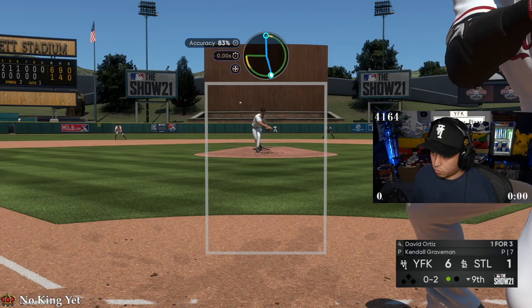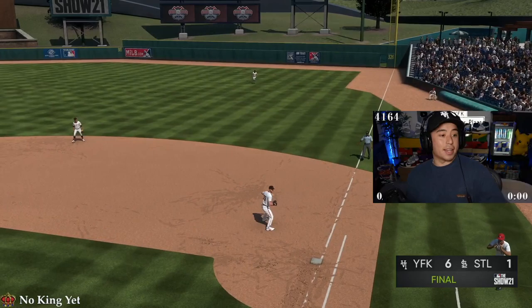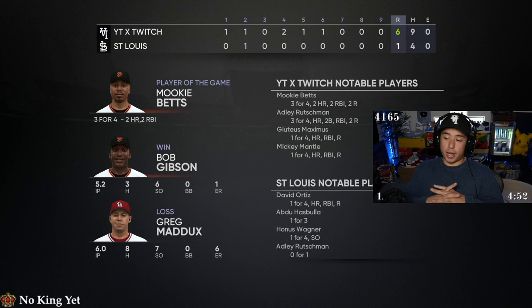Good pitch — oh, Kendall. Just a beautiful inning. What a masterpiece — the pitching was just unbelievable. Mookie with two tanks again, Adley three-for-four with a home run, Gludey with a home run, Mickey with a home run. We've just been hitting a lot of tanks and pitching well. Bob Gibson with the debut — three hits, six strikeouts, one earned run. He gets the win. Love to see it — GGs to our opponent.